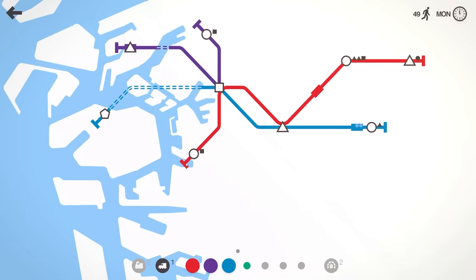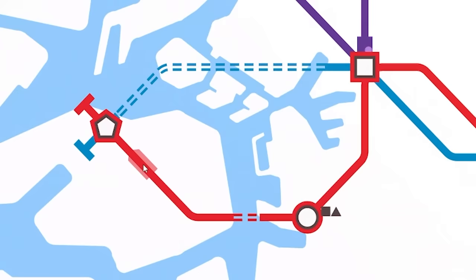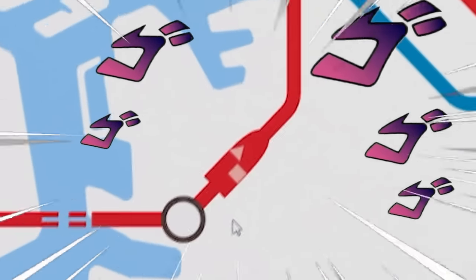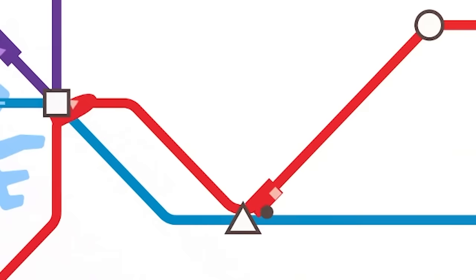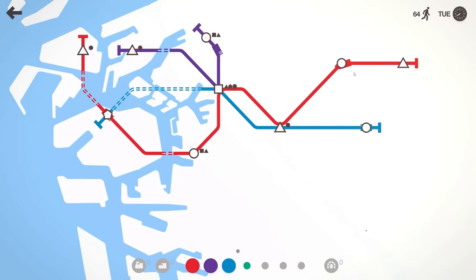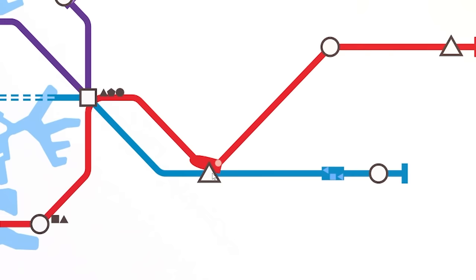Actually I might extend this red line up to there and shove this guy on the red, and then extend up to that triangle as well. Look how fast this train is — it's flying like a bullet. It doesn't actually look that much quicker when it stops every station, but when it doesn't have to stop every time it is fast.